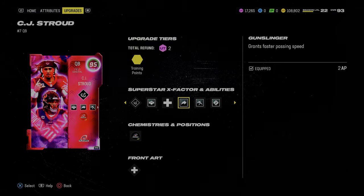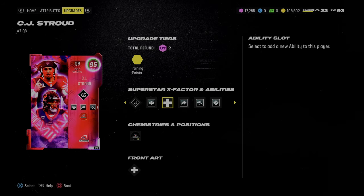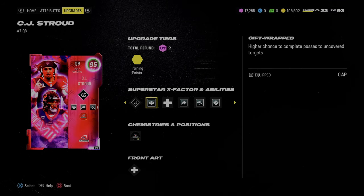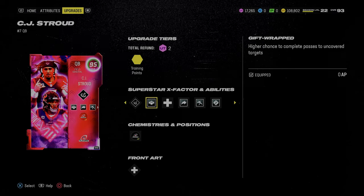He gets Gunslinger for 2 AP for a total of 8, which is what we have on offense, and then he gets Gift Wrapped for 0 AP. So he literally gets all of the important, essential, and critical abilities to run your offense at the highest level of effectiveness in this game.